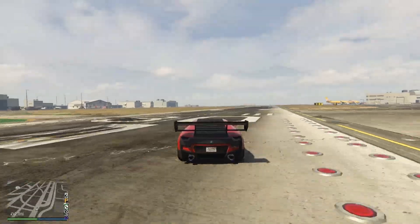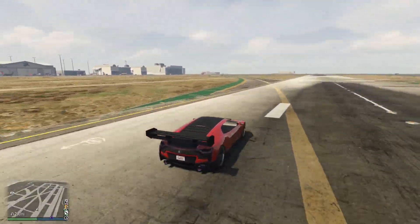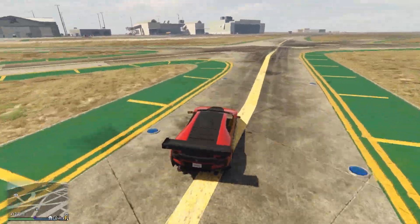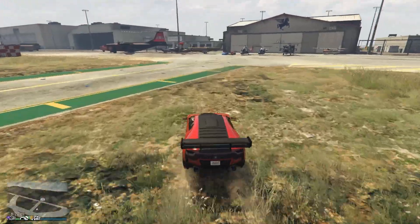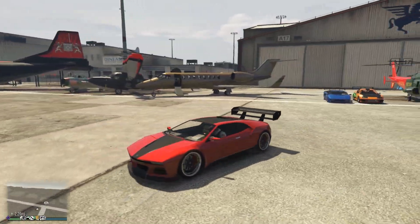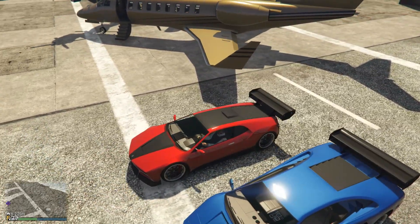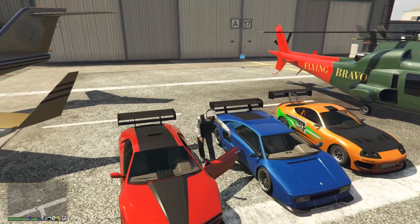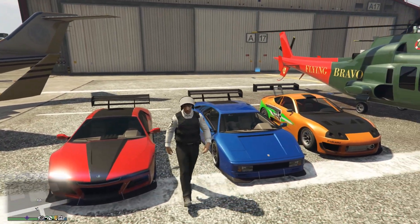It looks kind of weird in my personal opinion, and it's not very fast — it only goes about 125 miles per hour. It also has pretty average handling for a supercar in its class. Overall, there's no real reason to own it unless you get it for free, which is I guess why Rockstar put it in the super wheel spin. Don't feel bad if you don't get it this week — it's nothing special, and I wouldn't ever suggest to buy it.